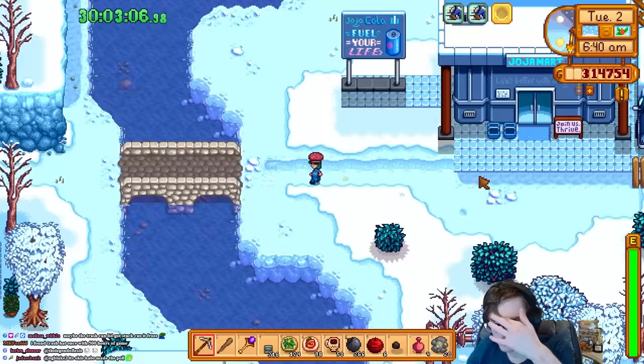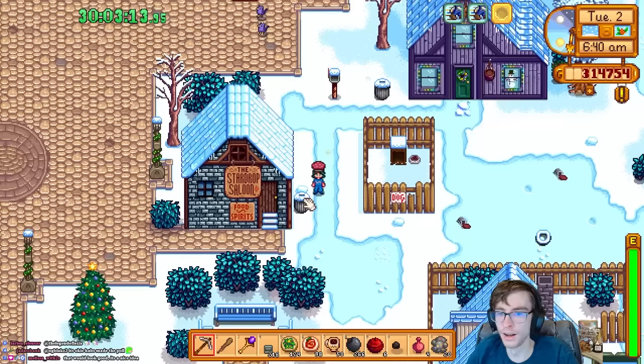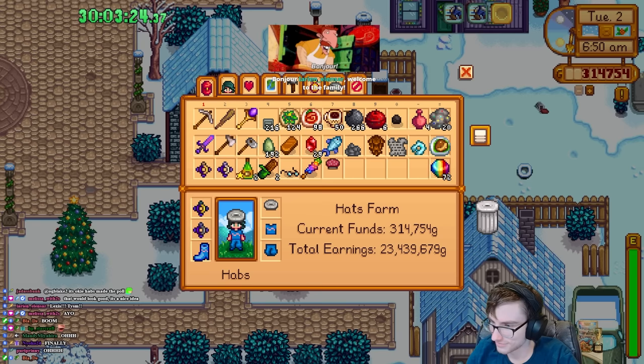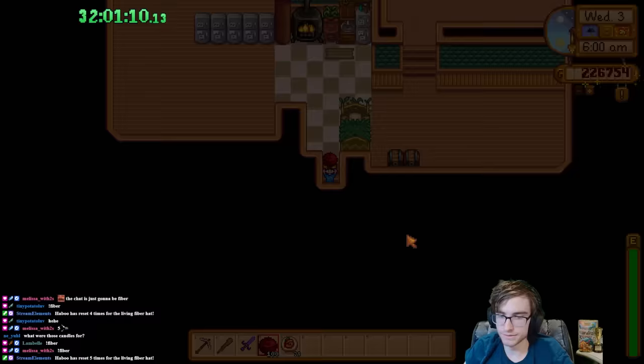Third up is the trash can hat. Sadly, there's not really a strategy for this one — you just have to go into town every day, check the trash cans, and pray that you get it. There is a third-party tool called the Stardew Valley Predictor, which can tell you which day you get the trash can hat. I just prefer not to use these for speedruns because I think they take away the value of the run. Last but not least, and probably the reason a lot of you even clicked on this video — the single most rarest item in the game, the living fiber hat, which is a 1 in 100,000 drop chance from weeds.